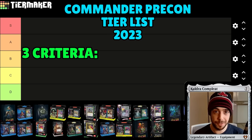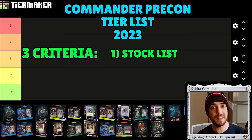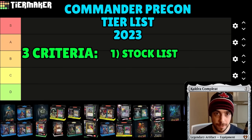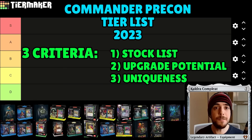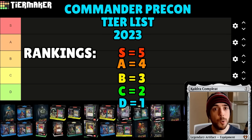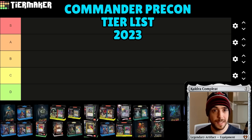I'm going to be ranking every single pre-con based on three criteria. First is the stock list — how good the deck is right out of the box without any modifications. The second criteria is upgrade potential — how powerful can this deck become if you start upgrading it with other cards? And then the final category is uniqueness — is it a similar archetype we've seen before? Is the art unique? Each category will be ranked from D all the way to S, where D is one point up to S which is five points, and I add up all the numbers to place the pre-con on the tier list.